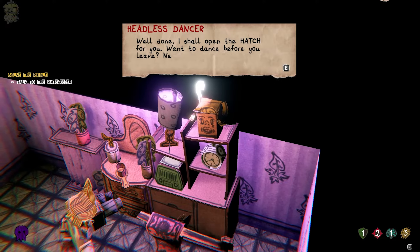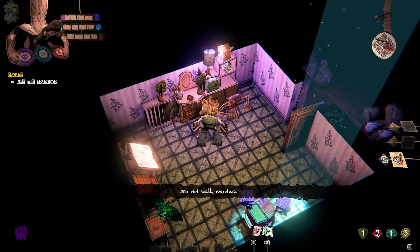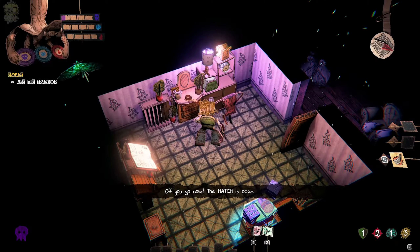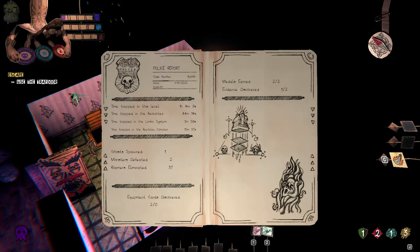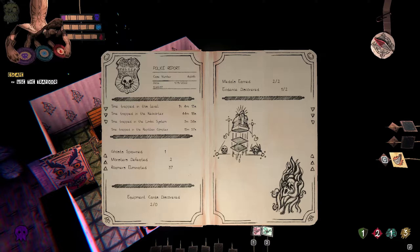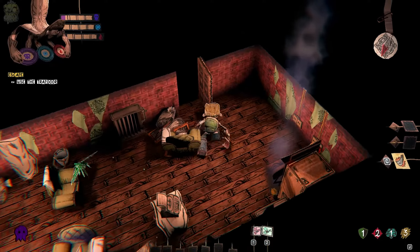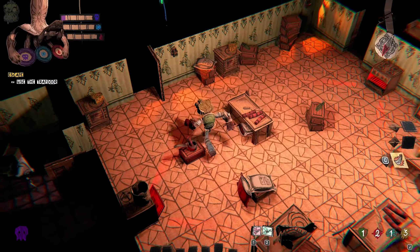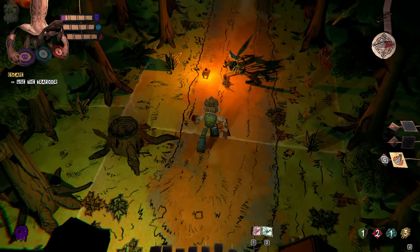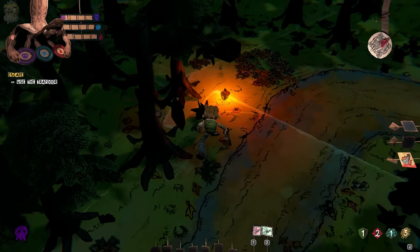'Well done — I shall open the door for you. Want to dance before you leave? Never mind, save battles.' Okay, so now we can escape. Off you go. But we still have one evidence left. Before we exit — is there anything else on the outside? That area we explored before? Well, let's see, let's give it a try. I think I discovered everything here, right? Anyway, I have nothing to lose.